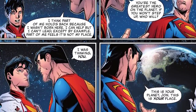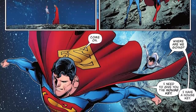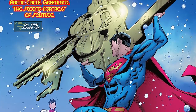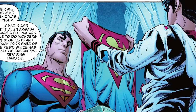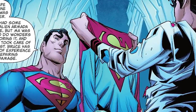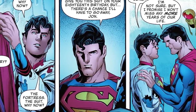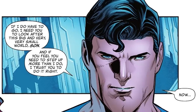This is your planet, John. This is your place. John then asks, are you literally dropping the weight of the world on my shoulders? Superman says, you won't have to lift it alone. You have friends to help you bear the burden. He continues to say, come follow me, as he takes him to the Arctic Circle and Greenland, the second Fortress of Solitude. He then gives him a giant key saying, I want you to look after this fortress. No parties. I'll know if Damien breaks anything. Superman then gives John a box and when he opens it up, he sees it's Superman's old cape and a new costume. He made it for him saying, I know you have a suit from the future, but I thought you might want one for now. Superman continues to say, I was going to give this to you on your 18th birthday, but there's a chance I'll have to go away. And if I do need to go away, you need to look after the big and very, very small world, son. And if you feel you need to step in more than I do, I trust you to do it right. Now you should get home.